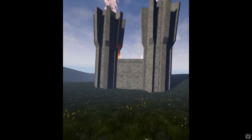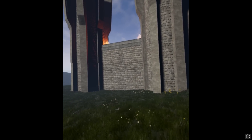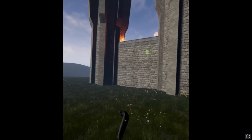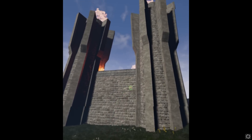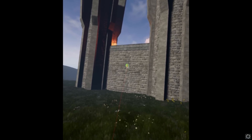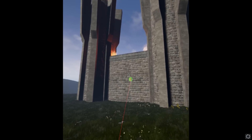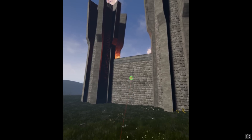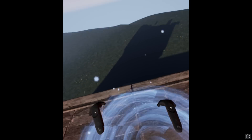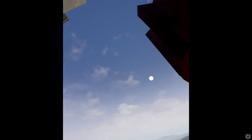To teleport onto a building I developed a new system which I call 'teleportable structure.' If you aim at a teleportable building it will turn green. If you decide to teleport to a teleportable structure, it will send you to a location I placed on the structure, roughly at the center of the platform, with teleport particle effects and everything.